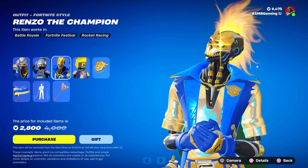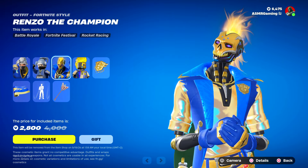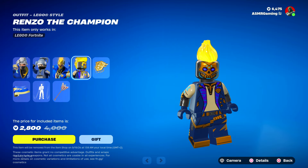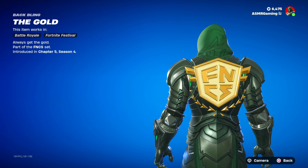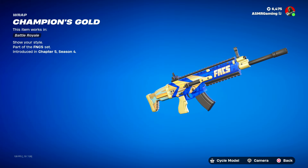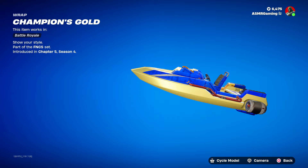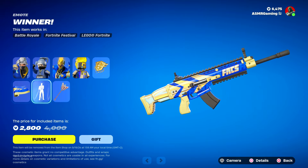Renzo the Champion — I love how shiny everything is. That looks nice, and I'm not even a huge fan of the Renzo skin. 'Destroy the competition.' Here's the Lego and the gold back bling — that looks so nice. Always get the gold. Here is the Champion's Gold Wrap — it even says FNCS at the end. That looks very nice. Blue and gold — you cannot go wrong with those colors.